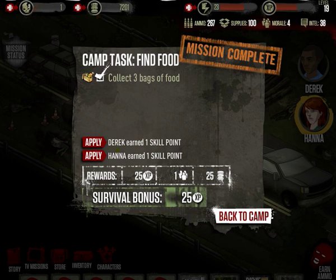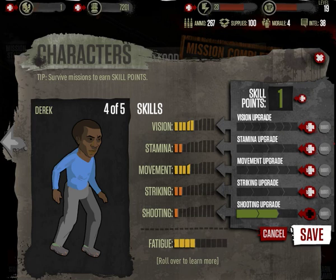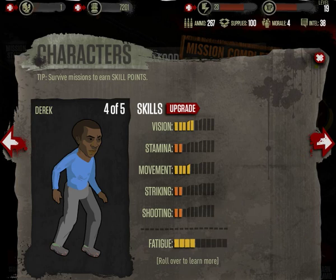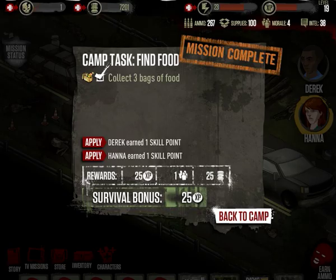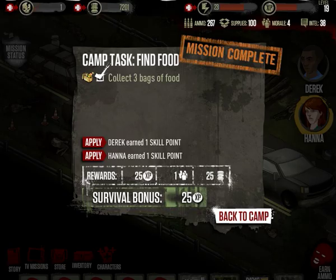Let's make sure it gets applied. Derek and Hannah — we're going to apply their points now. Derek didn't do any work but he gets his shooting upgrade — finished! Then we go back and apply Hannah's skill point as well. Two for the price of one, ladies and gentlemen — two birds with one stone. You've learned one more tips and tricks for this game.